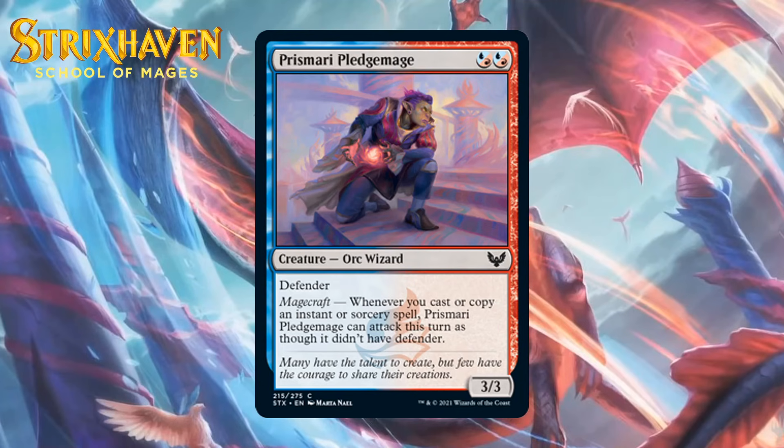Next up, it's Prismari Pledge Mage, for 2 blue-red hybrid mana. It's a 3-3 orc wizard at common with defender and magecraft — it loses defender when you trigger magecraft. We've seen a lot of creatures like this over the last few years: 2-mana 3-3s with defender that can gain the ability to attack. The initial body is pretty good at helping you block on the ground, and once you can get it to attack, it will feel even better. You do have to find a way to trigger magecraft most turns for this to really be at its best, and that won't be easy. This seems decent enough — I'm giving it a C.